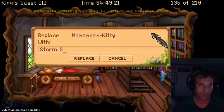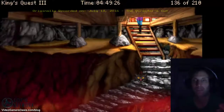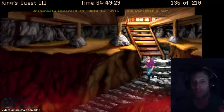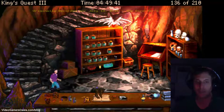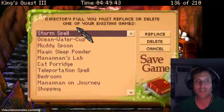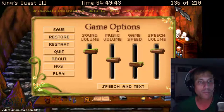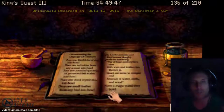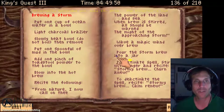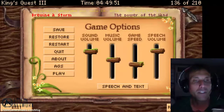I'm going to save this progress as 'Storm Spell'. Let's go downstairs — we've got what we need. All the way down to the lab. Save our progress as 'Storm Spell'. Go back to the basement. Start off the spell. Open the spell book and flip to the Storm Spell page. Bring a storm. Save progress. Now we've got the Storm Spells page.